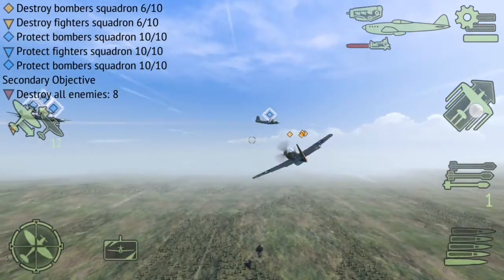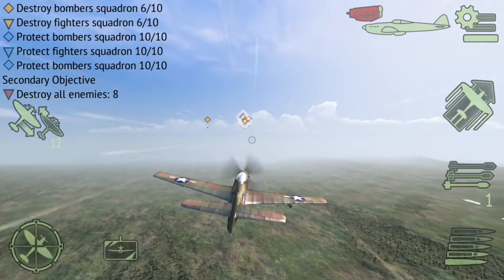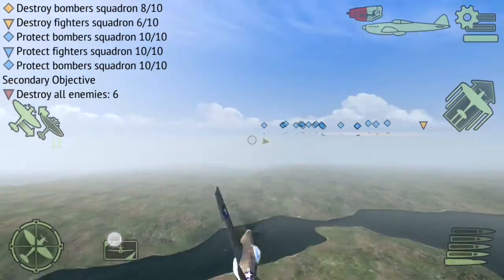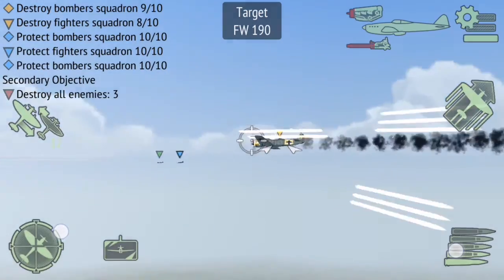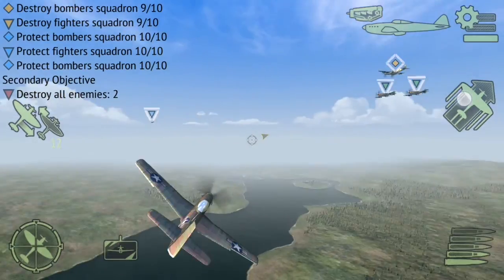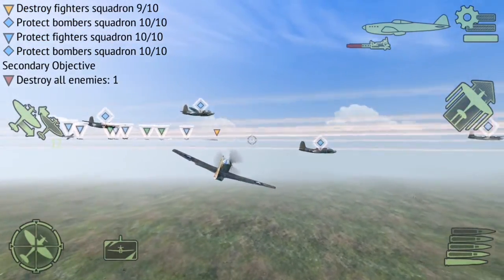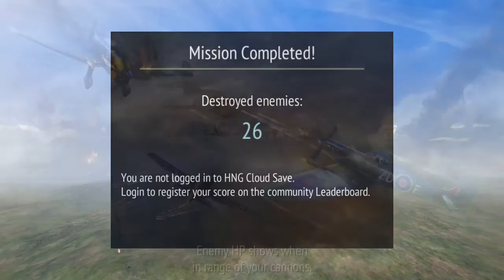Mission objective achieved! I'm closing in with the shot — lots of smoke jumping out, enemy locked on, firing rockets. Fighter dead, got him in sight. I'm on it — bomber destroyed, mission objective achieved. Lots of smoke jumping out — objective completed. Step flight leader to command, turn.